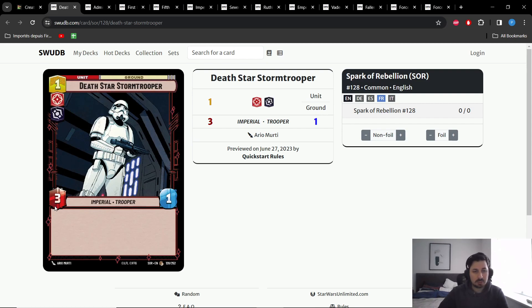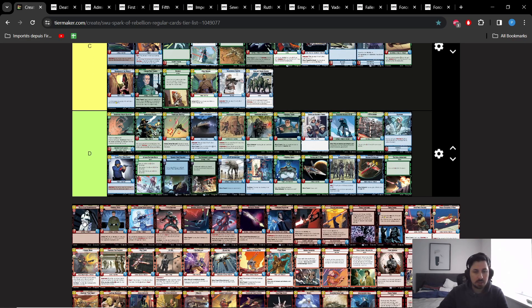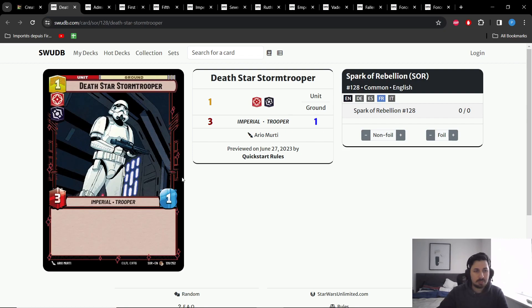That makes Death Star Stormtrooper very good because it can basically kill all of them and also put a lot of pressure on the enemy base whenever the opponent doesn't have a unit. On the downside, the only 1 HP really doesn't matter most of the time because there's very few cards in the current meta that deal ping damage to a specific card. There's actually only 2 one-health cards with extensive play: Greedo and Death Star Stormtrooper. Ping damage doesn't really see a lot of play in Star Wars Unlimited, unless you are playing Vader.